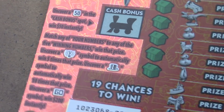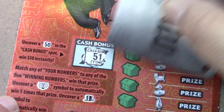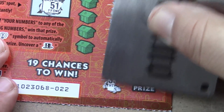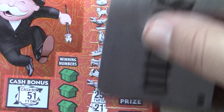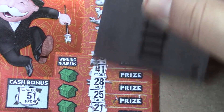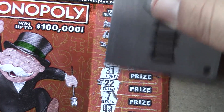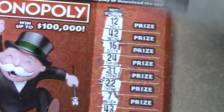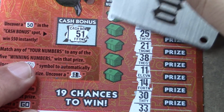Ticket number double deuce — let's see if we can find that cash bonus, looking for a 51. Working from the bottom up: 33, 30, 14, 11, 38, 21, 25, 28, 41, 35, 43, 7, 22, 31, 24, 16, 42, and 12. No symbols again, and doesn't look like we had any duplicate numbers.